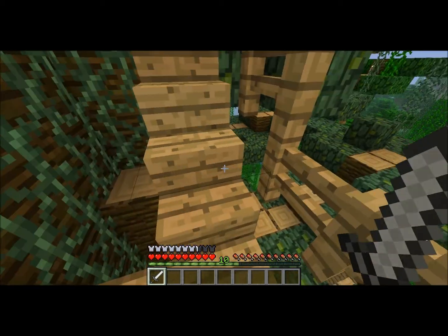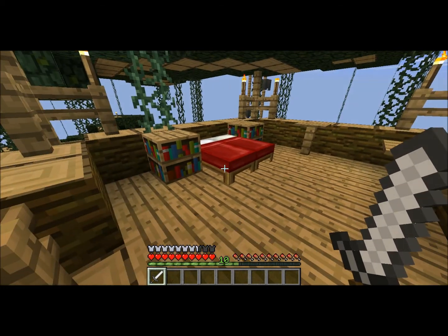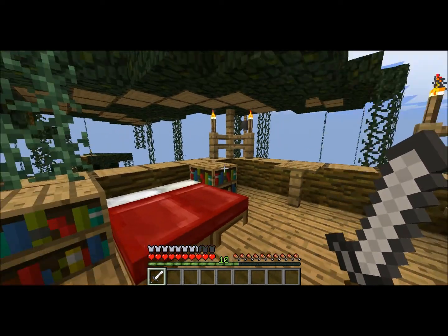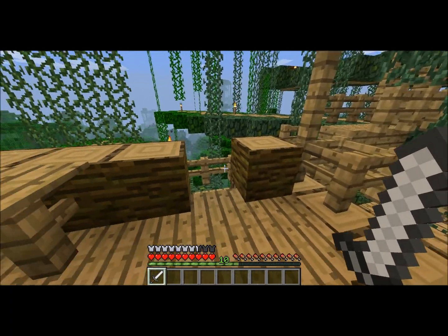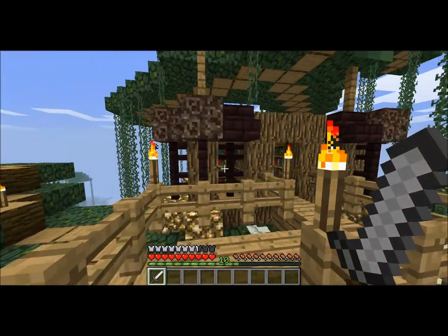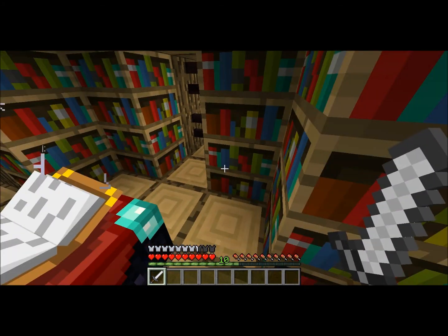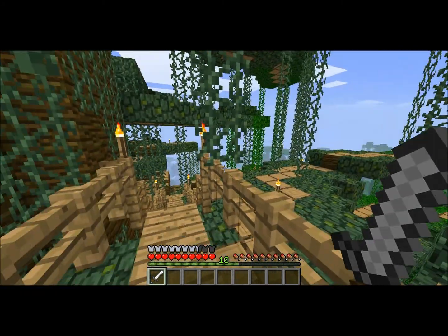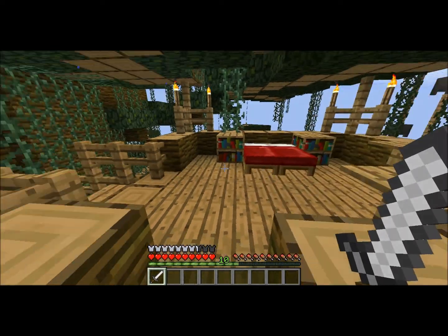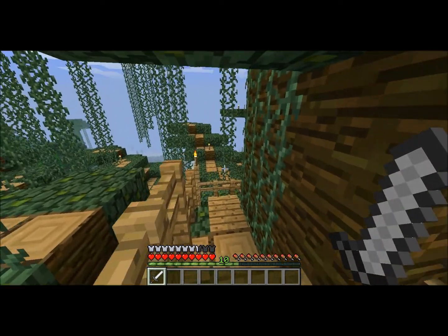There's a path that leads out and goes up to one of the rooms — I'm building this for multiple people, so I want each person to have their own room on the tree to stay and store their stuff. There's a pretty cool view from there. I've also created this enchantment room with my enchantment table on the side of the tree — really digging that.